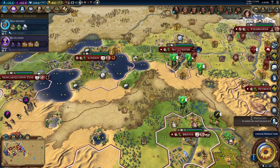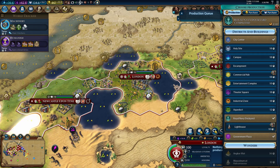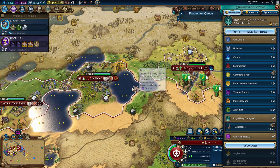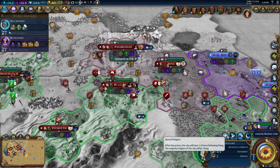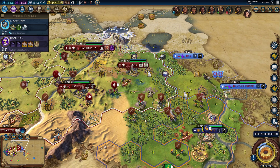We got our Royal Navy Dockyard in our capital, which is nice. I could have dropped it over here, but what I wanted to check was — it's only getting us two culture. I think the bonus is based on the city and not where the dockyard is placed, because the dockyard did not get us a bonus troop. The experiment was unsuccessful — or rather, we weren't pleased with the outcome.